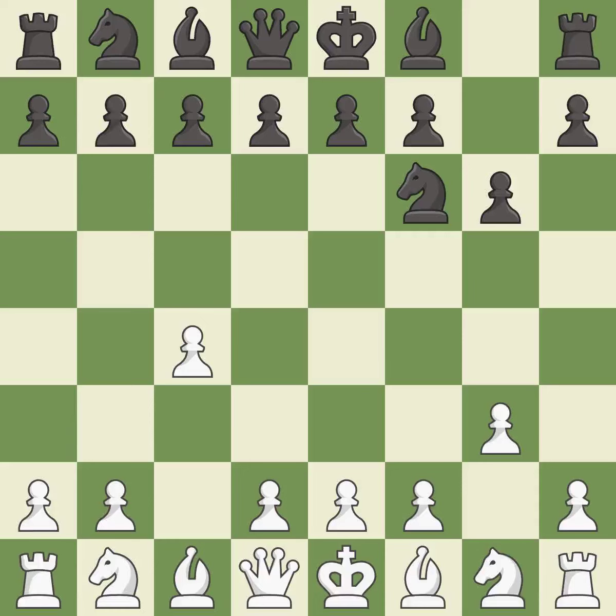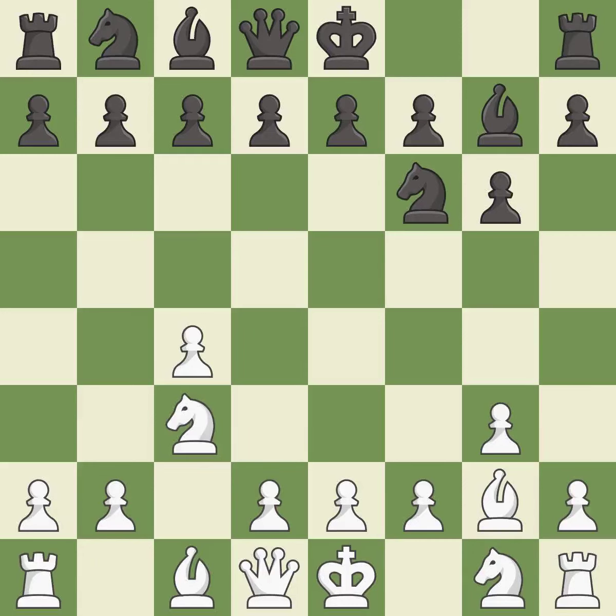The bishop is ready to be developed to an active square. This fianchettos the bishop by placing it on a powerful diagonal, developing it and giving it scope on the long diagonal. This activates a knight by developing it off of its starting square.